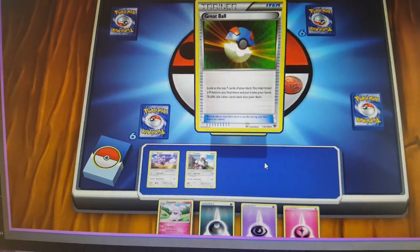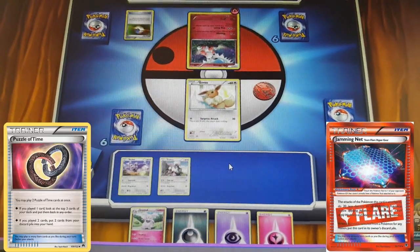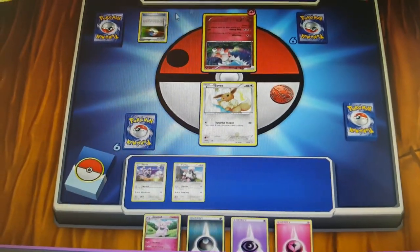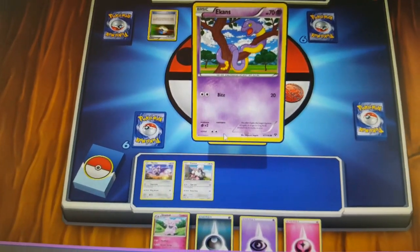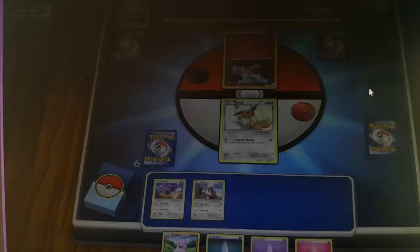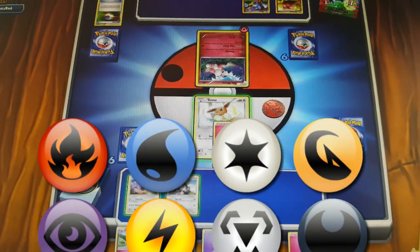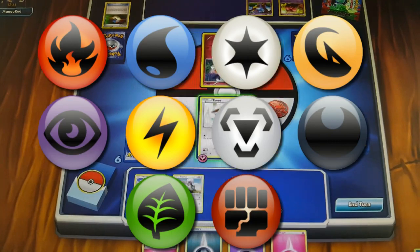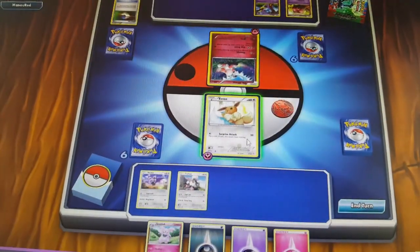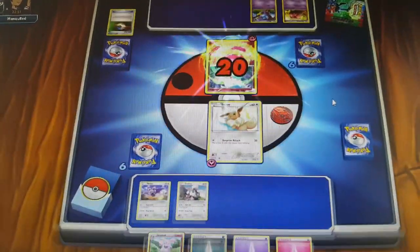If you don't know how to play Pokemon, here's how it works: you can use one trainer card at a time. Items you can use more than one, but stadiums or support cards you can only use one per turn. You can see the cards you have, the discard pile, and what your opponent has discarded — just like real life. To attach an energy, you just drag it. You need a certain amount of energy to use every attack. This one needs one energy, so I'll use Surprise Attack — it should do 20 damage.